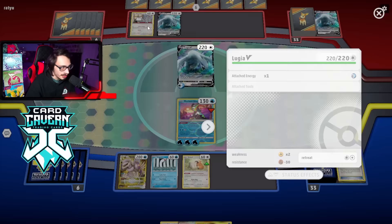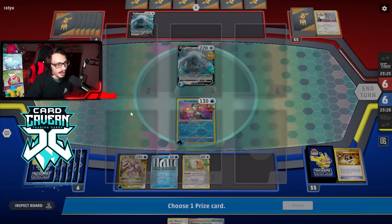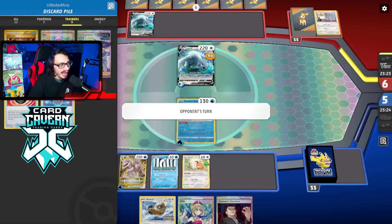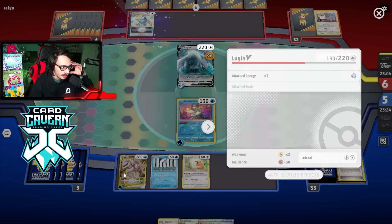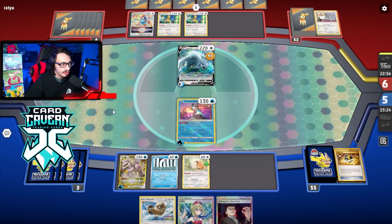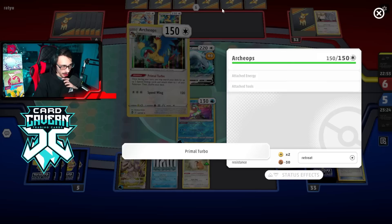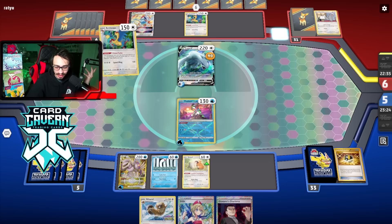I set up the Bibarel since they'll probably boss it next turn. Worse comes to worse we try to kill Lugia with Palkia. We can Wug Trio snipe an Archeops which would be great. It just sucks when Lugia gets double Archeops turn one - my opponent easily found them and you just hate to see it. We do get an Earthen Vessel from prizes, and knocking out Archeops would really help our position.